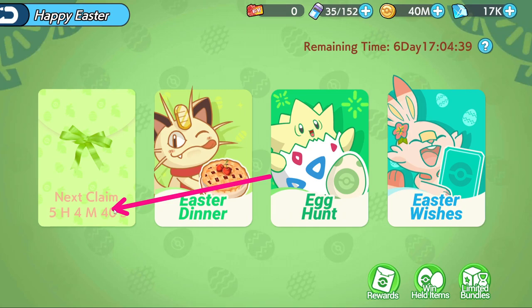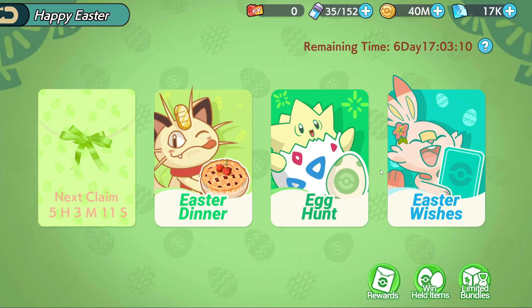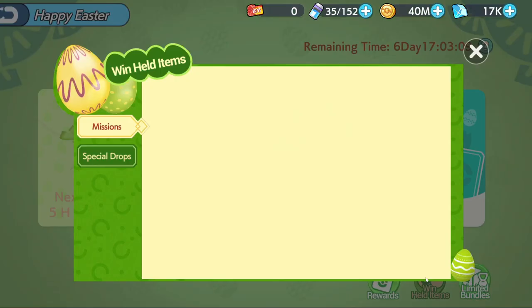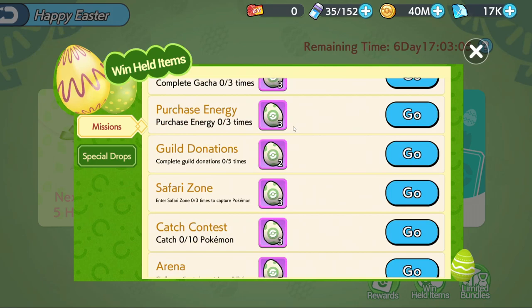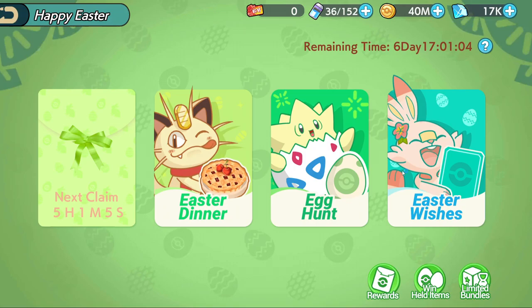Moving to the second event — Egg Hunt. You just collect some eggs, and once you have 10 eggs you can claim some rewards. There are two types of eggs and two types of rewards: collecting 10 normal eggs gives you 50 points, while collecting one of the special eggs gives you 300 points, 88 of those event items, and 888 diamonds. Normal eggs come from daily missions, which reset every day and have a lot of tasks to complete. The special egg comes from limited bundles — it's quite an expensive egg at $100 for one, but you get a lot of items in return.